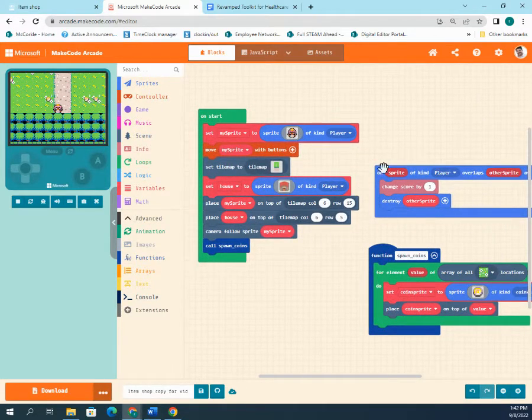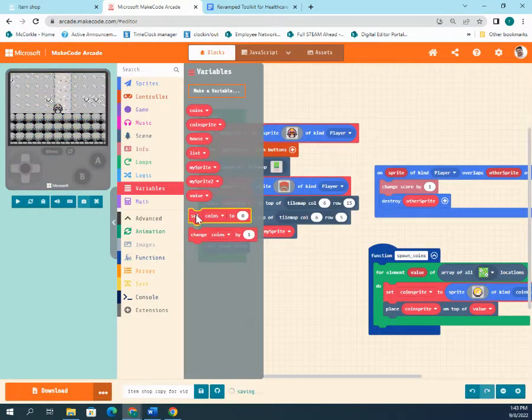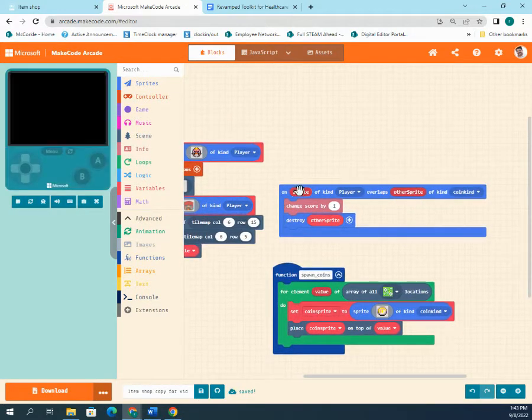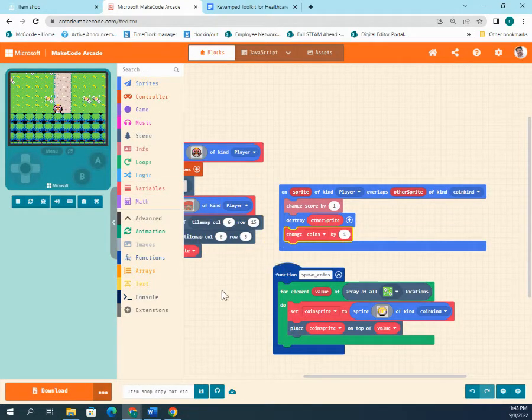The first thing to set up is a variable called 'coins.' Click on Variables, make a variable, and call it 'coins.' Set coins to zero at the beginning, and every time the player touches a coin, add one to coins.